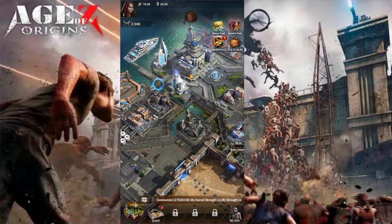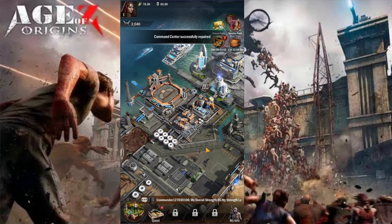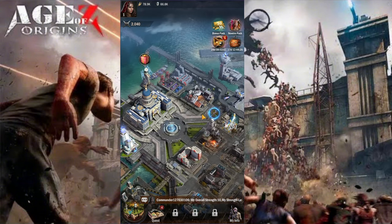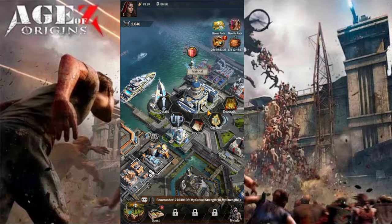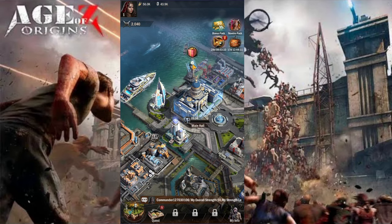We need to be upgrading the town hall and the well, and then we'll have this type of group showing us which building we can build next. At least we're having some type of instructions, because so far I can't really see any kind of basic information - you just have to figure it out yourself. You can't even see the names of the buildings, which is not really giving me a good feeling.